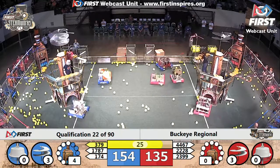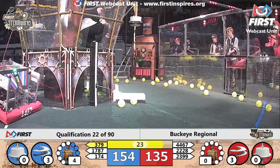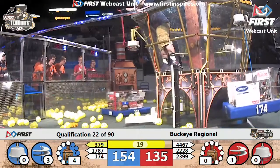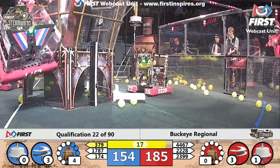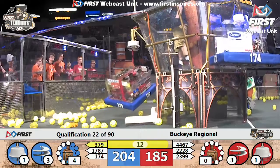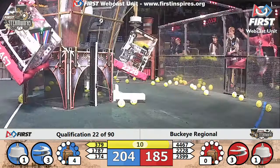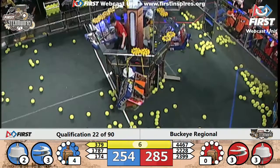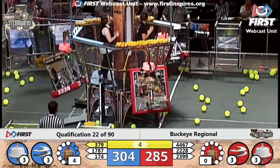Pilots deploy ropes. Red Alliance is the first to take advantage — robot 4467, the Titanium Titans, already suspended. Blue Alliance with two robots climbing, a third one almost there — and it's got it!